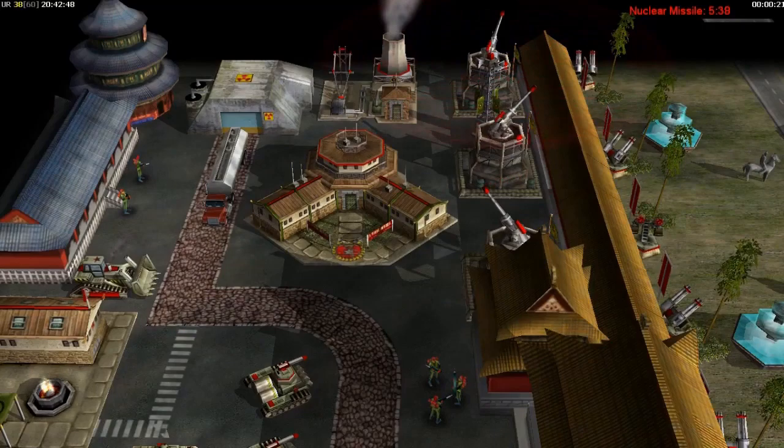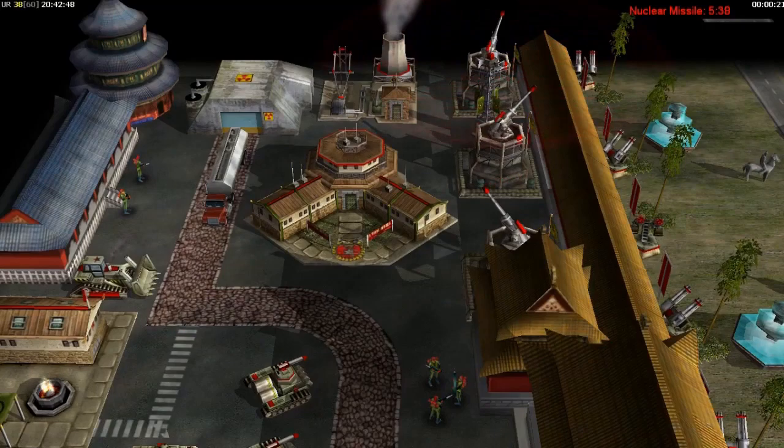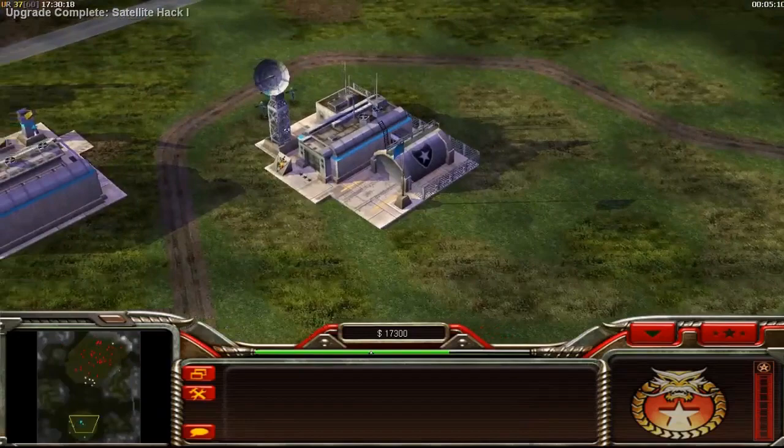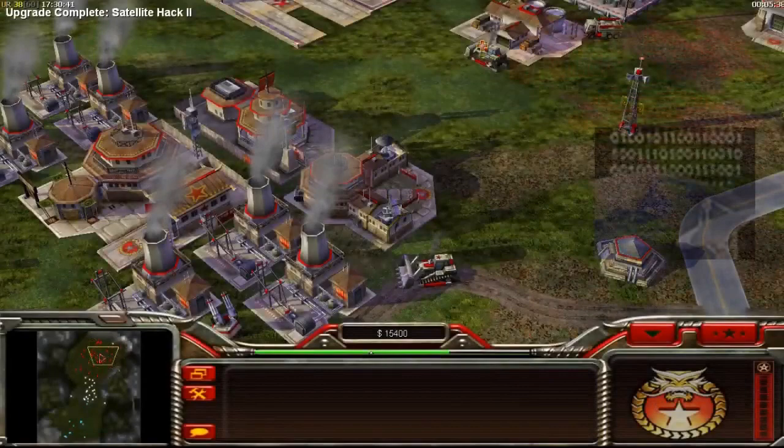The Internet Center allows hackers to increase their effectiveness at generating money and allows the use of satellite hacks 1 and 2. The satellite hack 1 is an Internet Center upgrade that allows a reveal around every opponent's command center. The satellite hack 2 is an Internet Center upgrade that grants a temporary reveal of the entire map, as well as revealing stealthed objects.